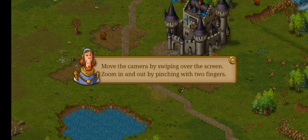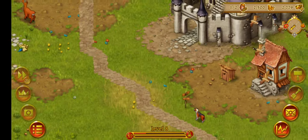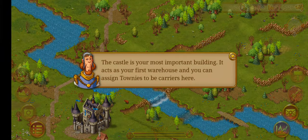This is sick. We have a dog. Move the camera by swiping over the screen and zooming in and out. This is the land that we have.